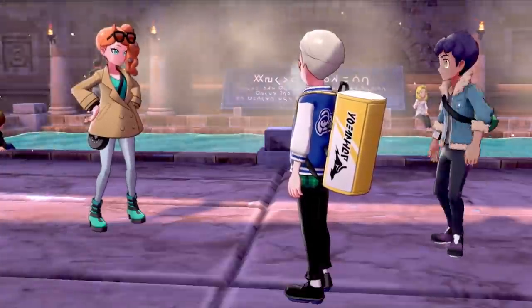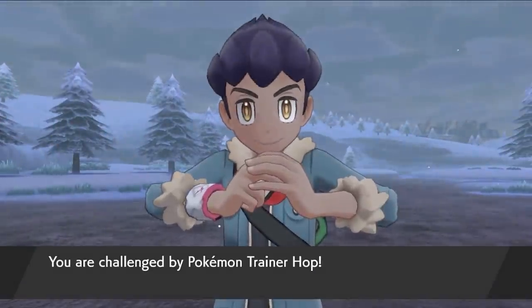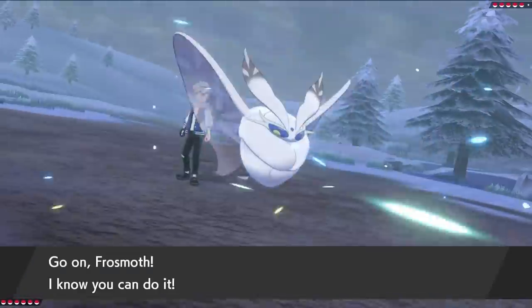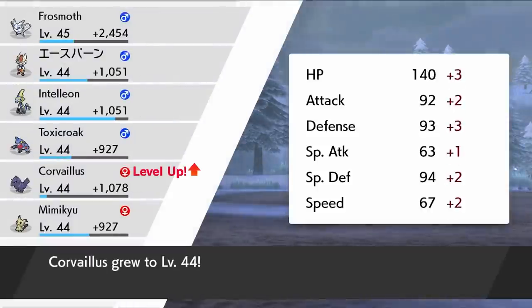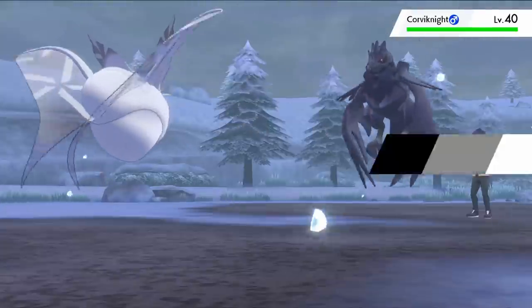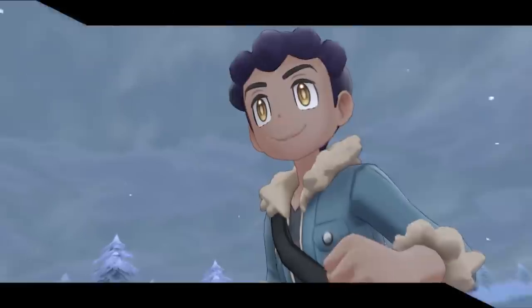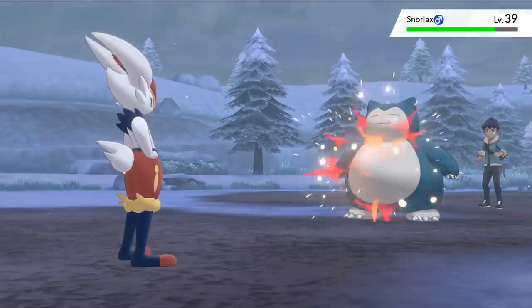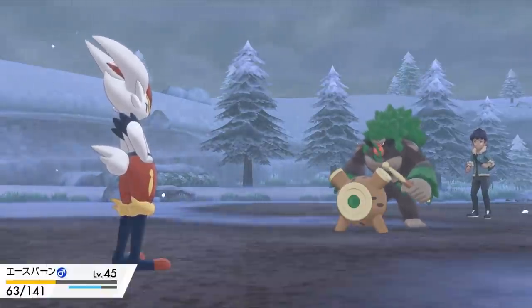We meet up with Sonia and Hop, and of course if you meet up with Hop, he's going to want to battle. I lead with Frosmoth and kill his first Pokemon with Blizzard. He brings in Corviknight, so I swap in Cinderace, who kills with Pyro Ball. I don't have any Ground-type moves for Pincurchin, so we kill with Pyro Ball again. Snorlax gets killed by High Jump Kick, and his starter Rillaboom goes down to another Pyro Ball.